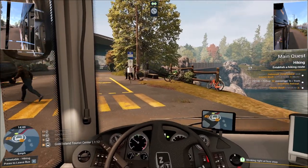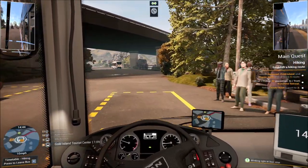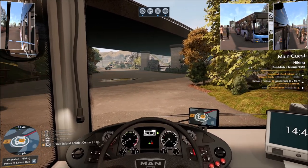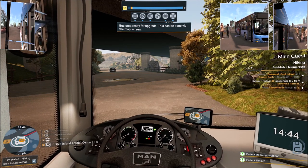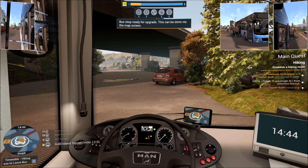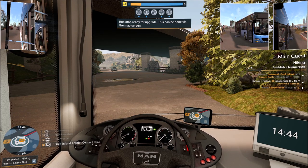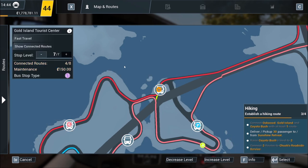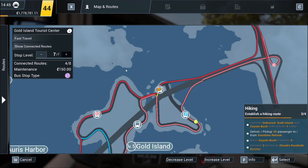We've driven this route at least one more full time and we're now at around 83% on the AI percentage. The more we drive the route and the better we drive it, the more efficiently the AI will drive it — that's exactly what we're doing right now. We've got a level 7 stop with potentially eight routes connected there. I think we can definitely get some tourism going to Gold Island with eight routes.